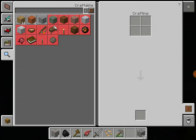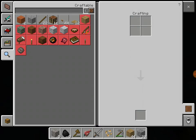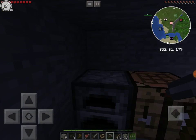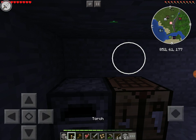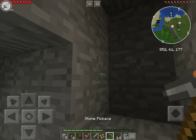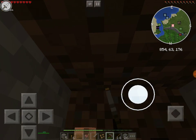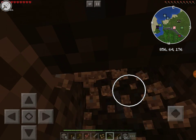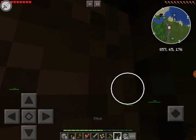Oh, I forgot to craft sticks because I'm making all these tools. Where are the sticks? I want to get a wolf — that's my number one thing. I'm sending a message to Mojang saying it'd be cool to have customizable wolves.